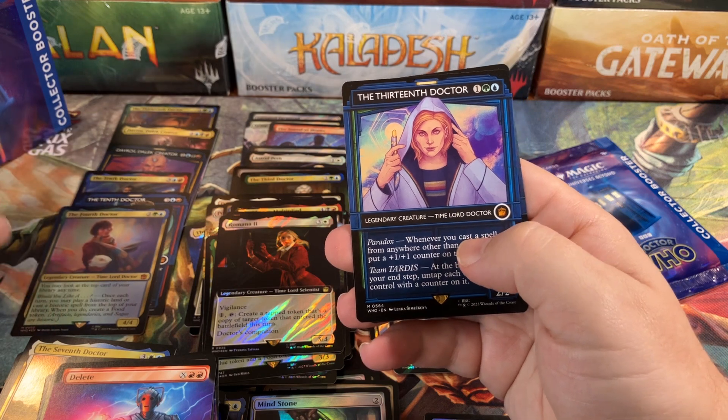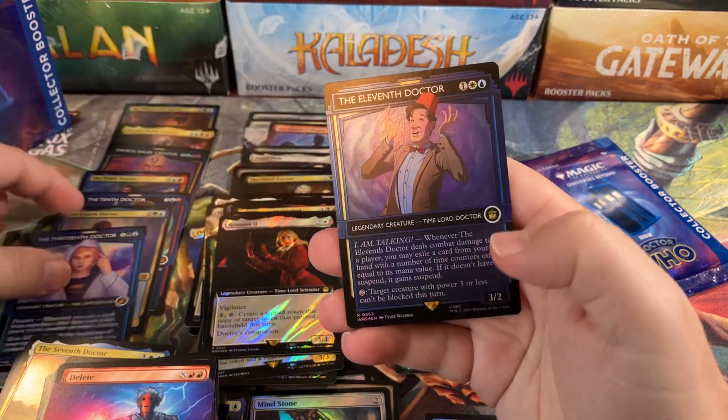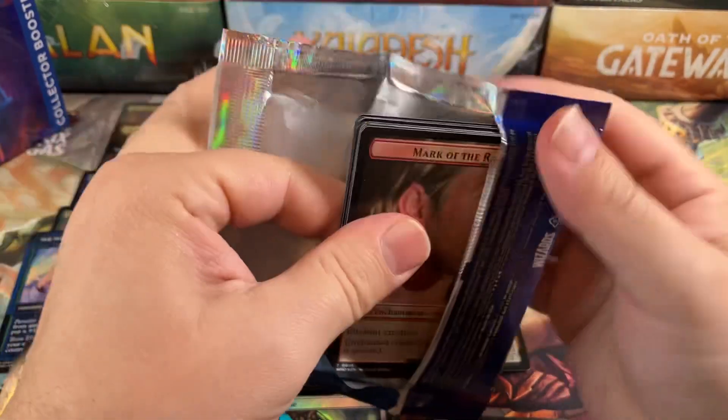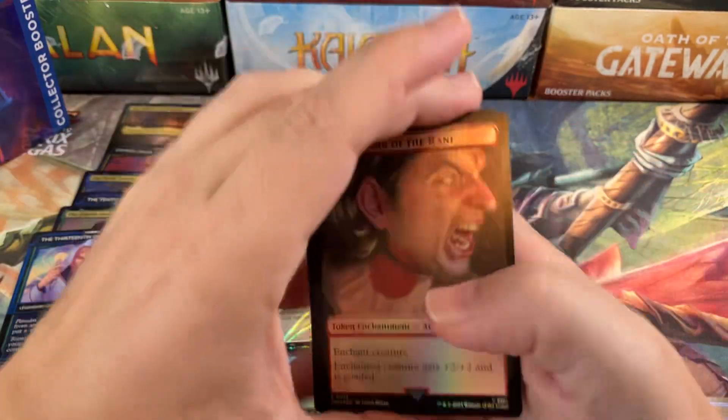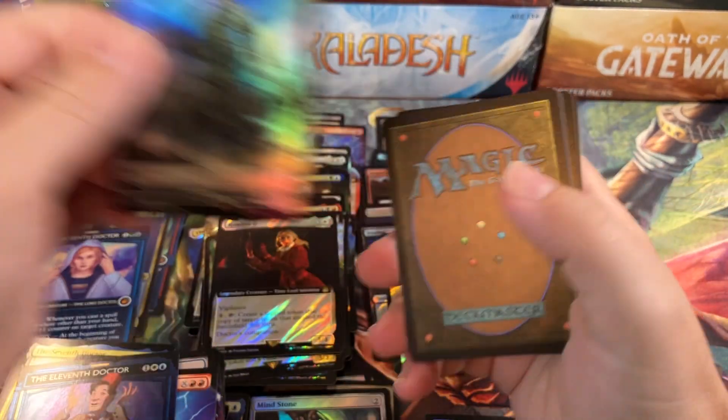Thirteenth Doctor again — what are we up to? Only two, oh weird. And the Eleventh Doctor. Duplicates of everything — we've got a duplicate Fourth Doctor in this pack and duplicates of all the mythics as usual. Mark of the Ronin Soldier.